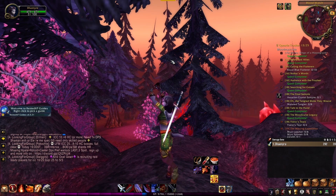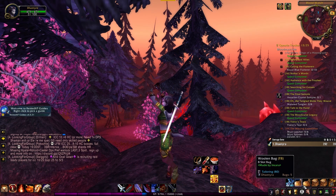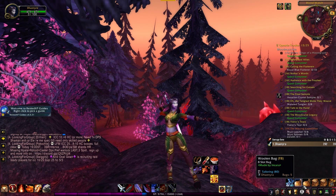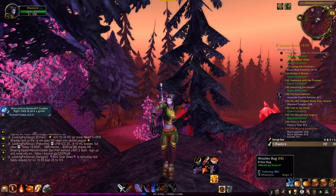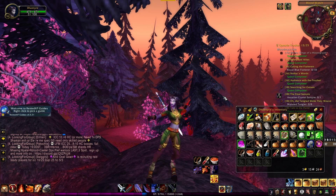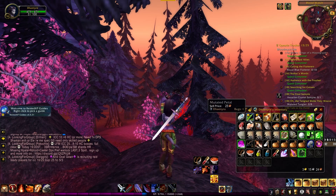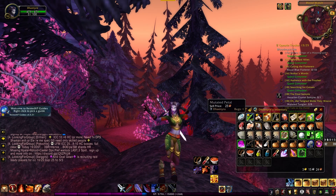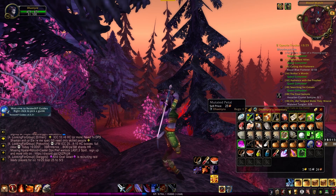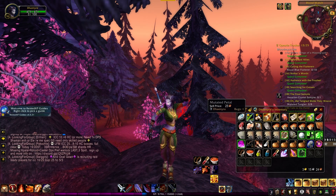The next add-on I'm going to talk about is Bagnon. This is very useful because without it, when you open any bag, it only displays the slots in that specific bag. So if you clicked on my woolen bag with eight slots, it would only show those eight slots. But with Bagnon, opening one bag shows all your bags together, so all your items are right in front of you. It's very helpful because it's so frustrating going from bag to bag looking for items. I'd recommend it for new and returning players alike.